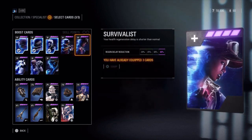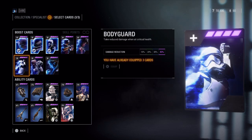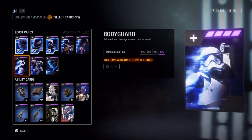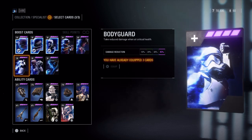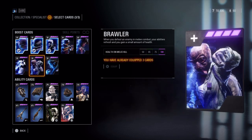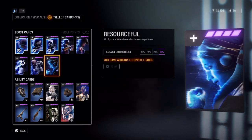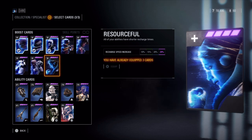Survivalist shortens health regeneration delay by up to 40%. DICE recently made a big change to the Bodyguard card — it used to reduce damage from explosions and toxins up to a maximum of 40%, but it now reduces all incoming damage when at critical health, which is 30% or less, and upgrades increase the maximum reduction to 45%. Brawler grants you health on a melee kill up to 100, and Resourceful reduces the recharge time of your abilities 28% faster.